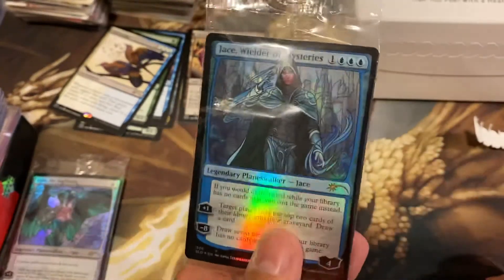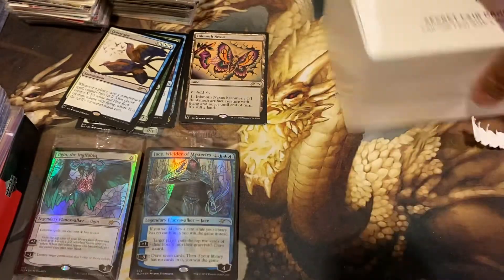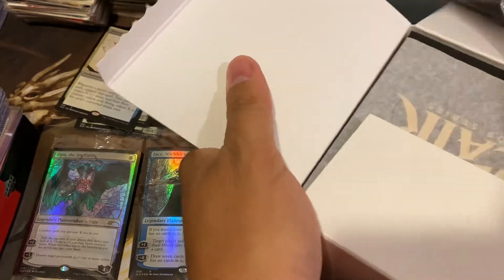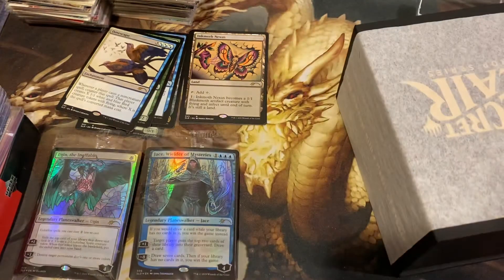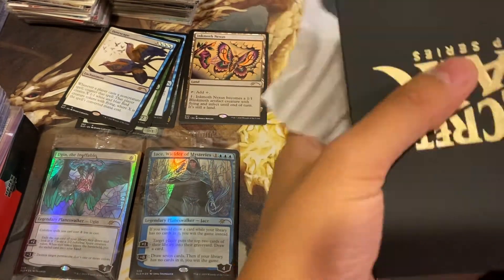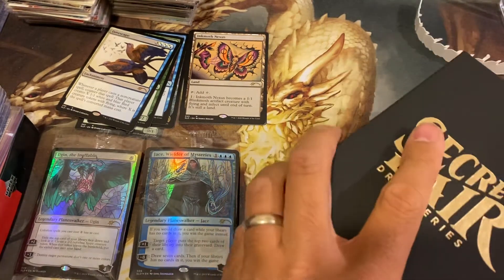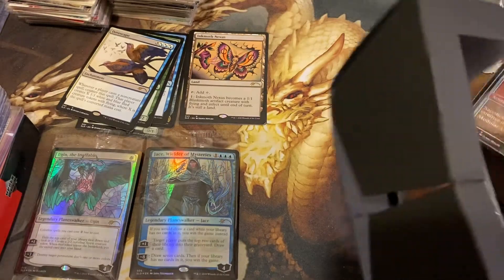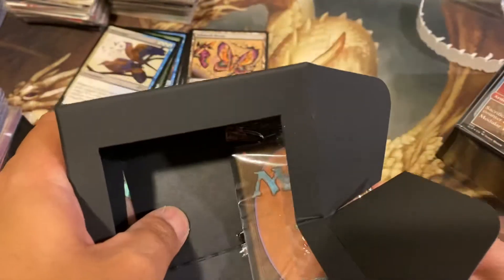And the planeswalker - Jace, Wielder of Mysteries! So two nice stained glass planeswalkers. Can we make it three? Still need to see Teferi, and Liliana would be nice also - I haven't pulled her yet.